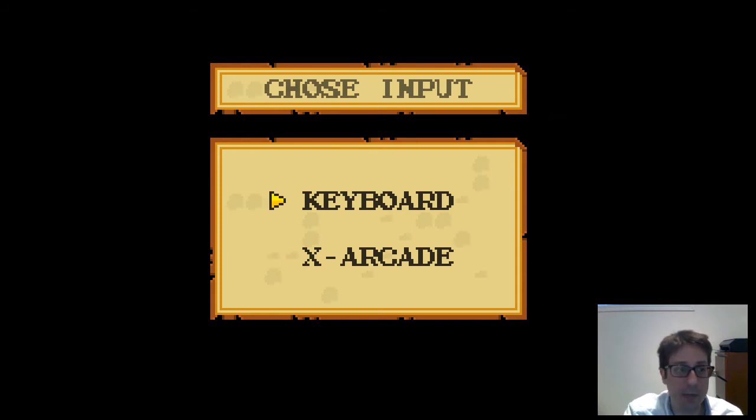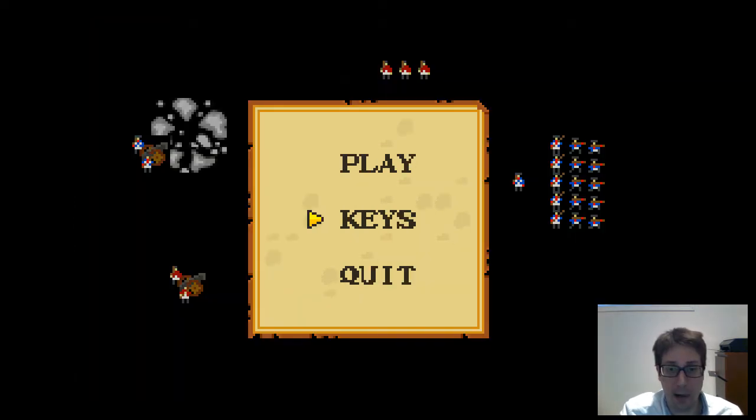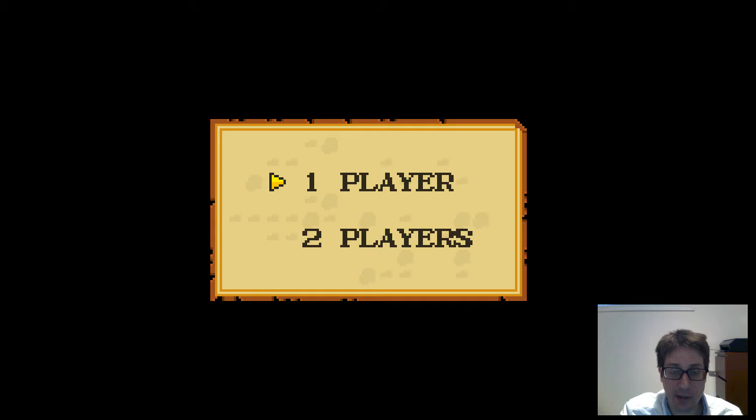Let's pick keyboard because I'm on PC right now. There's a key screen, and let's play. It's basically a strategy game — I'm going to play against the AI, and it's pretty good.